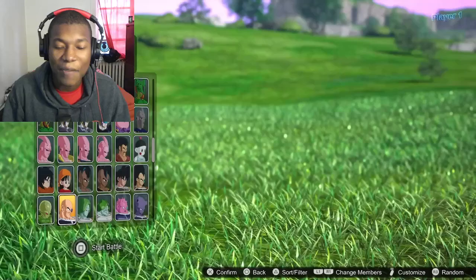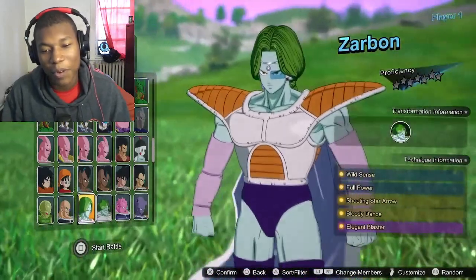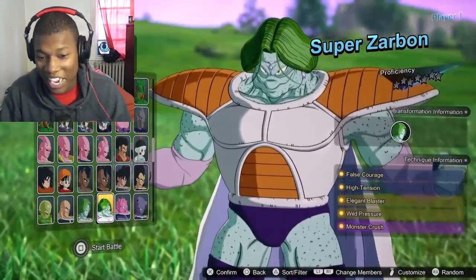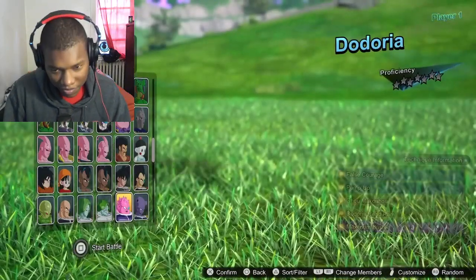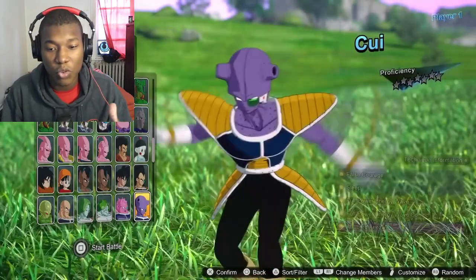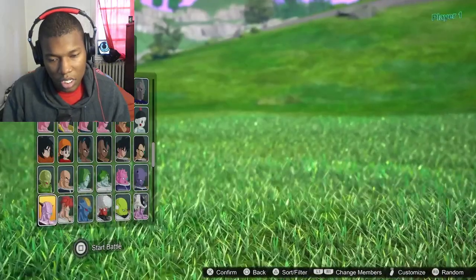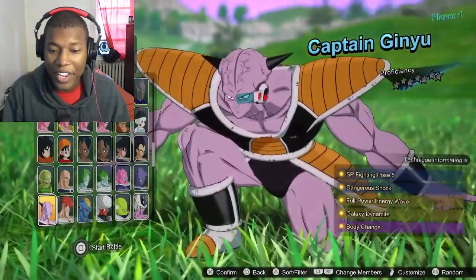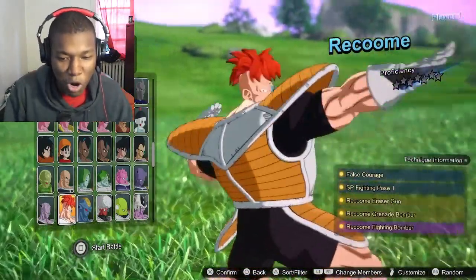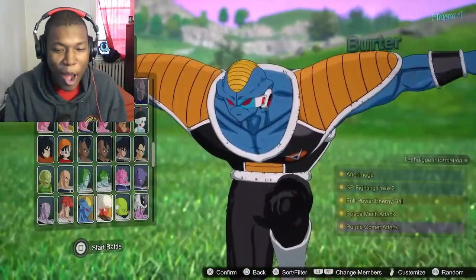The Saibaman — I forgot about the Saibaman. Nappa was throwing out Saibamen like it was Halloween candy. Dodoria and Zarbon — super Zarbon was an ugly look. Captain Ginyu — he was ugly. Recoome was ugly too. Burter. Jeice.